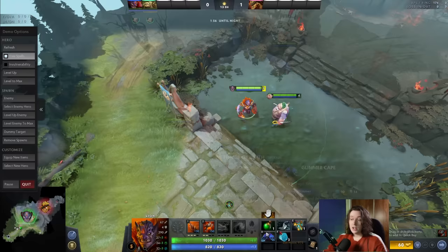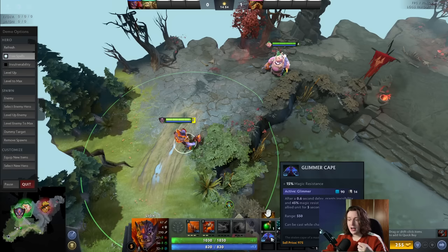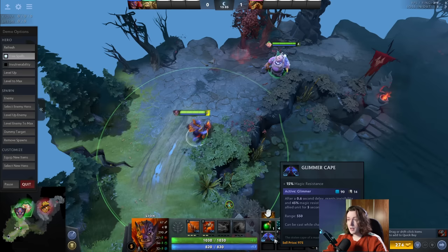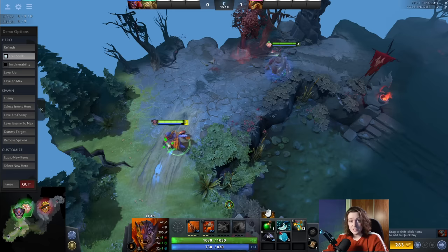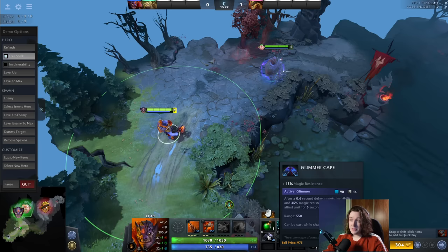The weird thing with Glimmer Cape versus Blink Dagger is that the extra range you can get is not shown on the UI. It says the range is 550, and that is accurate with what the circle displays. If I use it on Pudge, my hero walks into range and then Glimmer Capes him — exactly as expected. But if I stand a little bit out of range — not even a little, you can see my hero isn't even close — and then I press Glimmer, I can actually Glimmer him from that distance. Bottle works the same way.